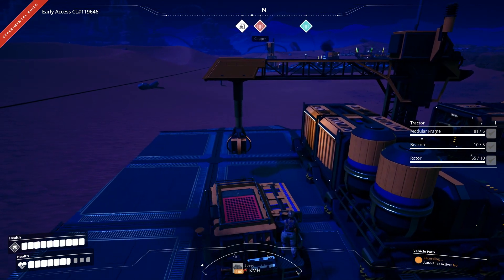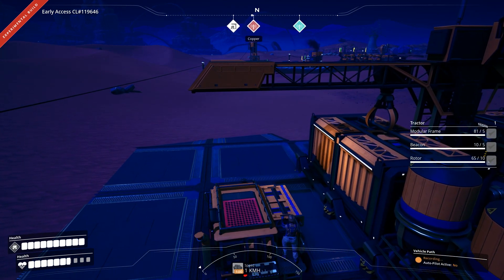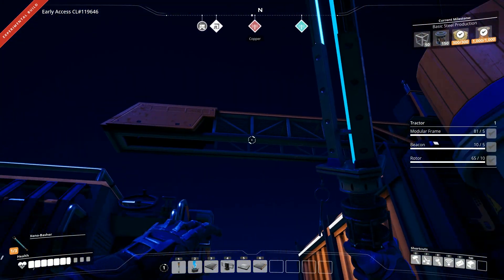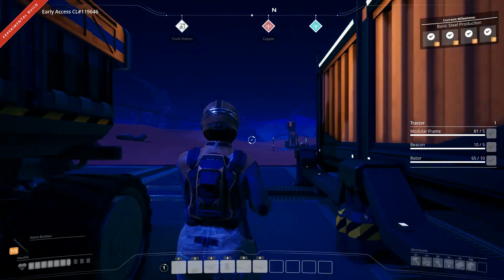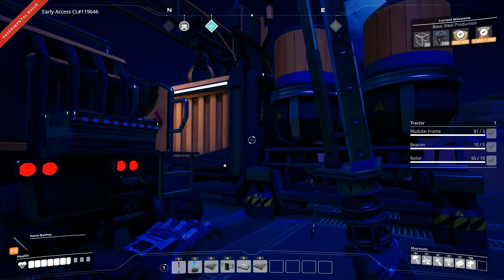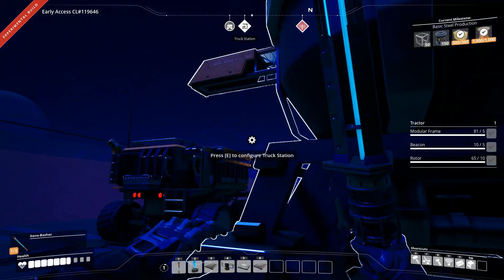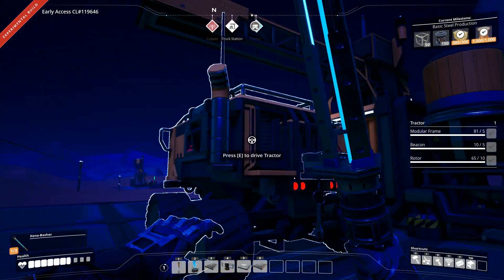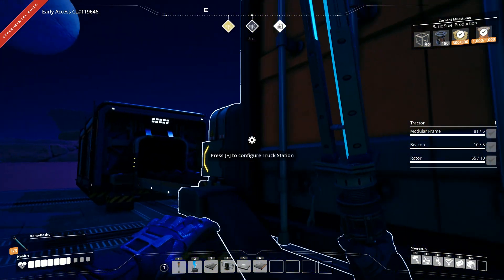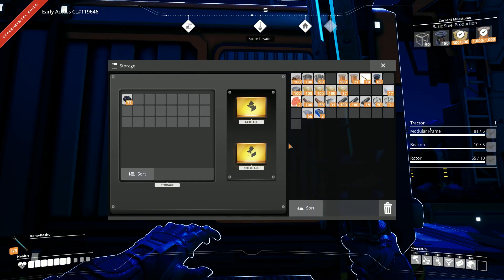Now the question is: is it going to unload my entire inventory, or do I have to — oh, it really did it! It grabbed everything at once. Okay, cool. At least we got point A and point B working. Next time it's going to be a matter of trying to figure out how to actually automate these truck routes properly. We are out of time for this episode, so we will have to wait and see how that goes next time. Thank you so much for joining me everyone, and until next time, stay foxy!